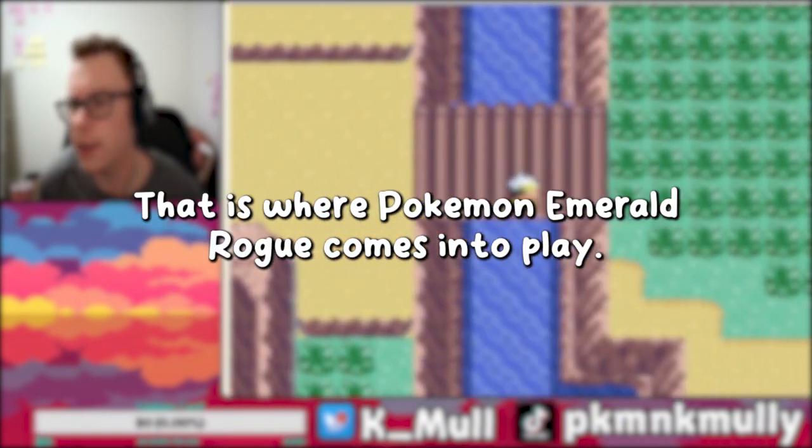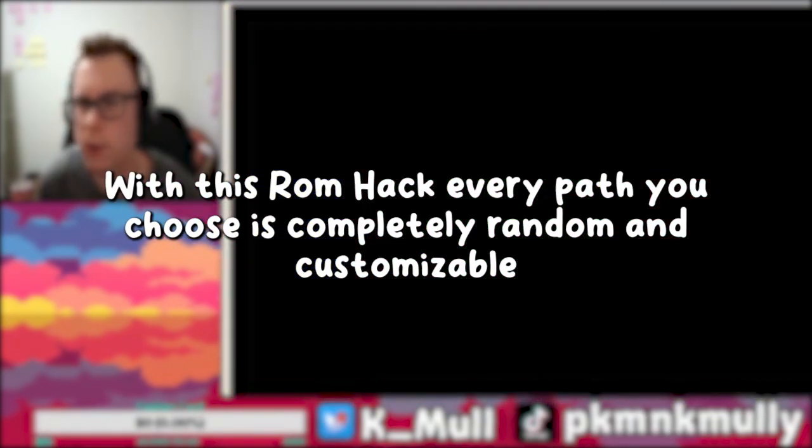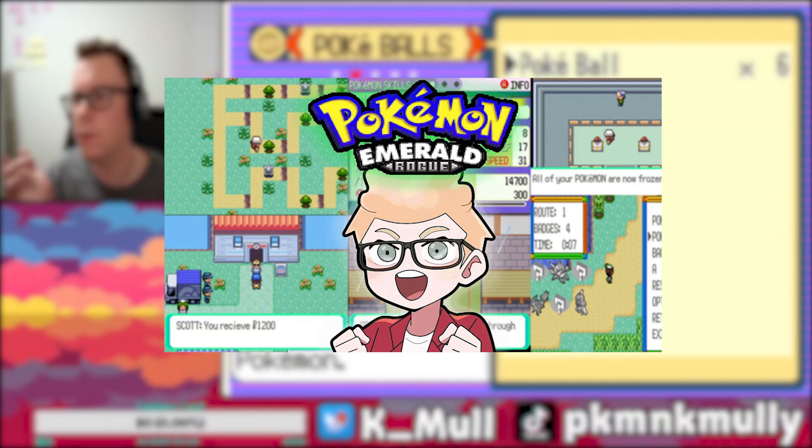That is where Pokemon Emerald Rogue comes into play! With this ROM hack, every path you choose is completely random and customizable, going down to the locations, Pokemon, NPCs, and the items. To get a good idea of how this ROM works, here are some highlights from my first run that I streamed over on YouTube last week.